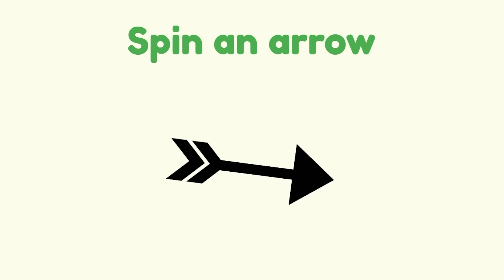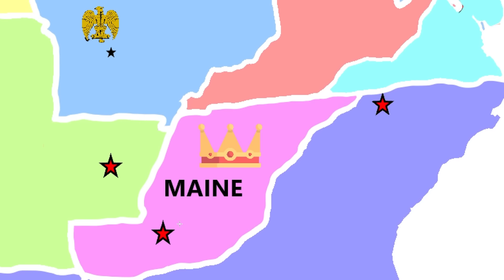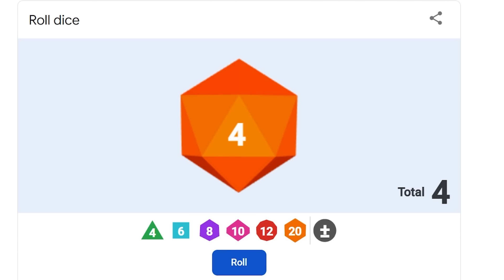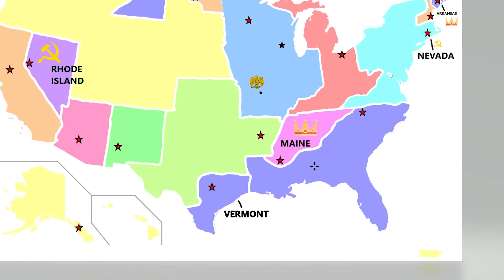Almost down to the final ten. West Virginia again — what does West Virginia want to do? I think that's Mississippi — oh, this might be a bit bad for Mississippi. West Virginia's really trying to unify the Deep South. They didn't, but they were close. They're getting a really nice chunk bitten out of them. West Virginia just keeps going and going. Still anyone's game at this point.